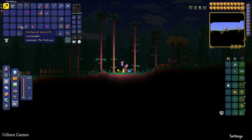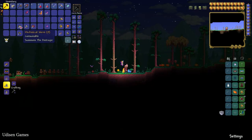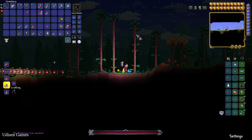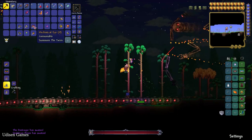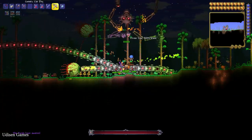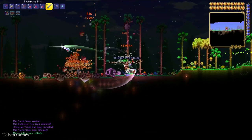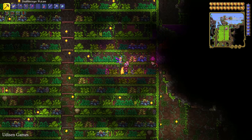On the surface at night time, summon and kill the three different mechanical bosses — the Destroyer, Skeletron Prime, and The Twins. You can kill these bosses one by one or all at once. After killing all three, find the Plantera Bulb in the Underground Jungle.